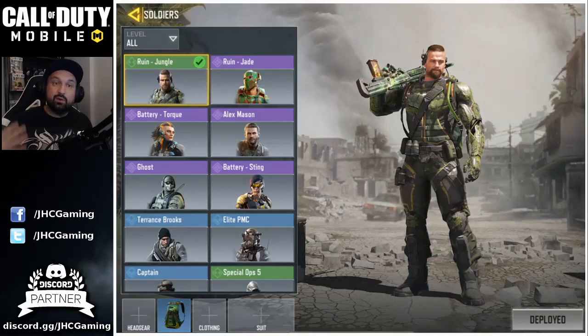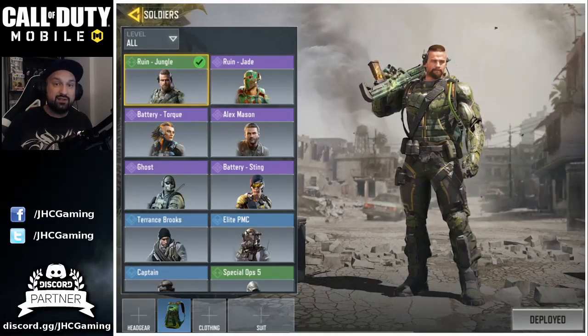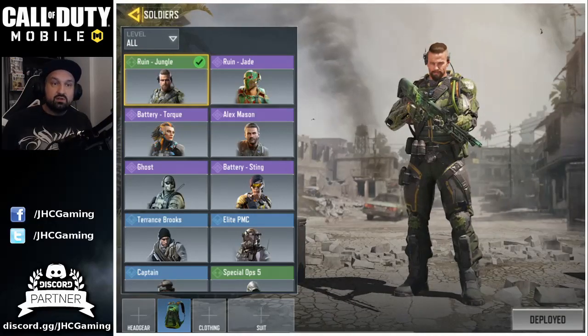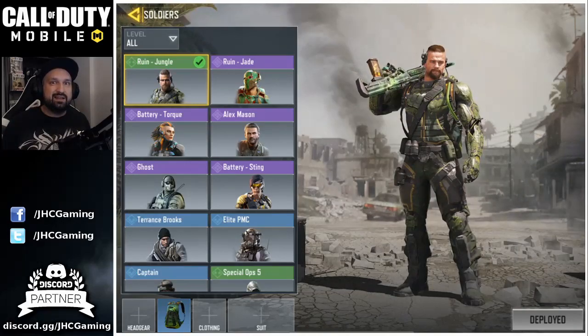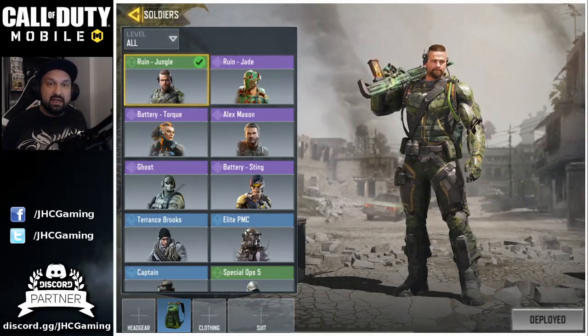So let's go with the character skins. I'll go one by one and tell you guys how I got them. I'll show my whole collection and at the end I'll tell you my top three favorites. Let's start with the Ruin Jungle — I get questions about this one. How do you get it? I have no idea how to get it.